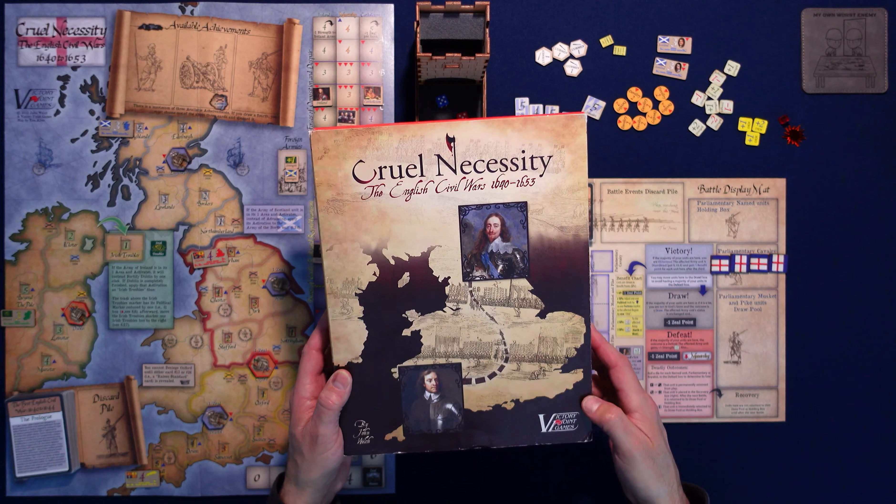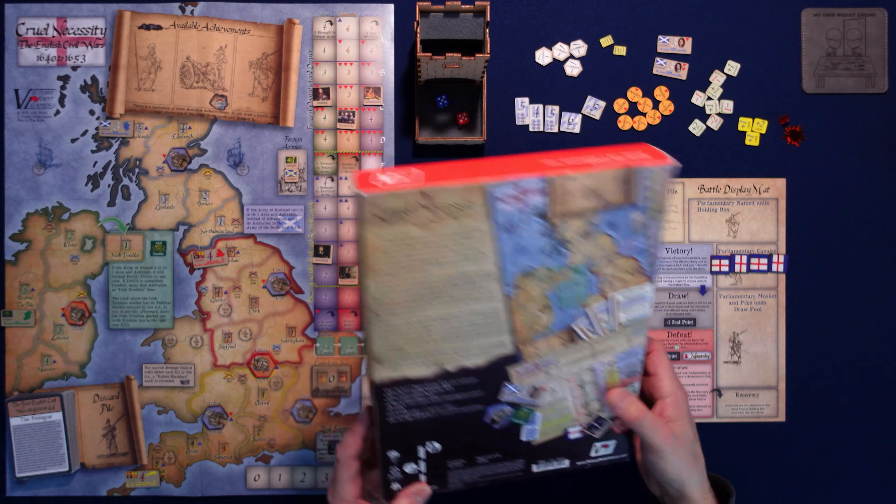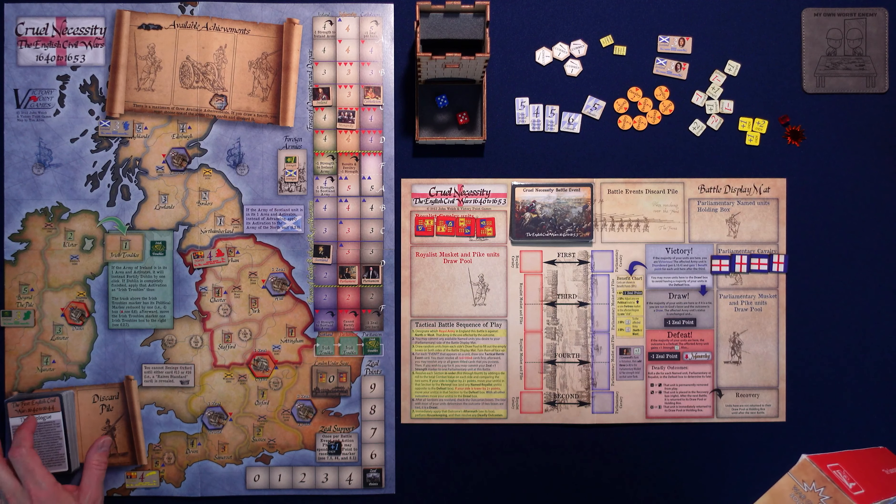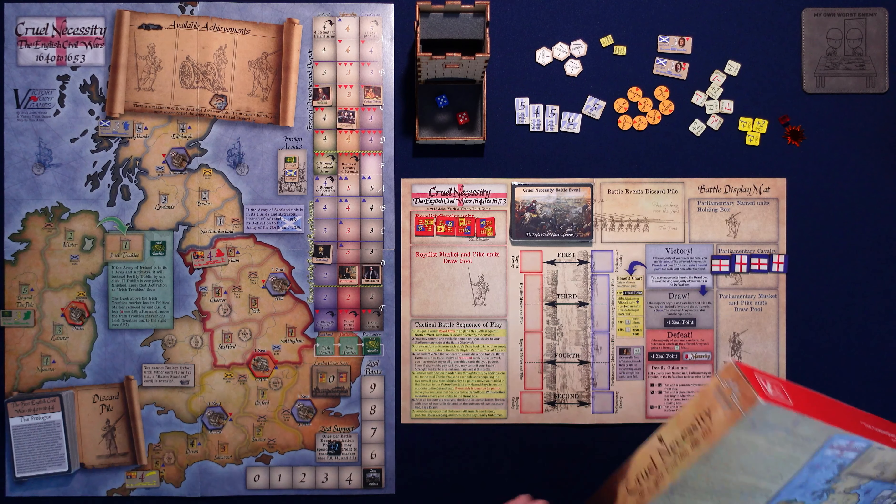This is Cruel Necessity: English Civil Wars 1640 to 1653. The designer is John Welch. Solitaire suitability is high and it says 60 minutes per scenario. There are three Civil Wars that you play back to back. You've got three decks of cards — one deck per Civil War. The bronze deck is for the first, then silver for the second Civil War, and gold for the final phase. Let's jump right in.